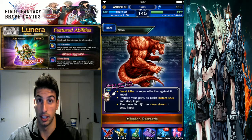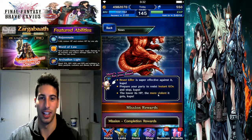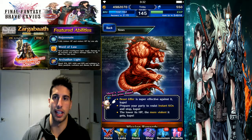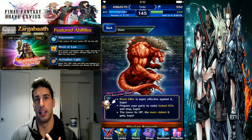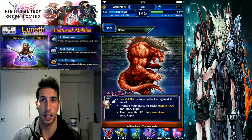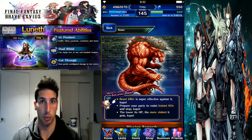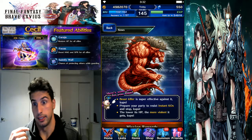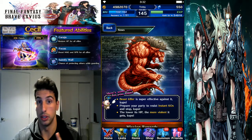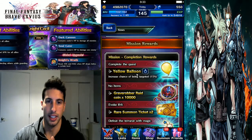Prepare your party to resist instant KO and Stop, so we're going to need something to avoid getting stopped during this fight. Ayaka — if you guys have her. Also, the lower its HP is, the more violent it gets, so as it gets weaker it's gonna start attacking more. Maybe a weak-to-evade provoke tank will be useful. Also if you have the Safety Bit, he may cast Death on your unit, so put that on the provoke tank so whenever he casts that Death move, your provoke tank will be able to survive it.